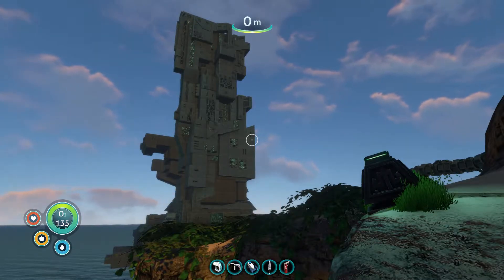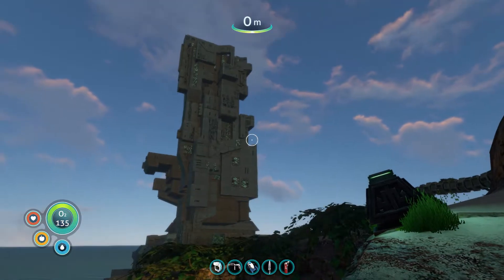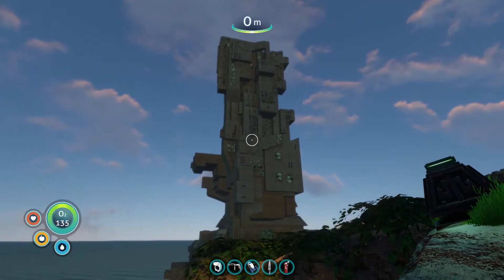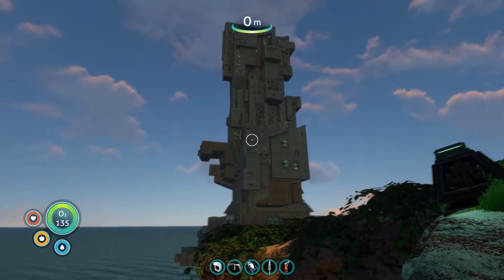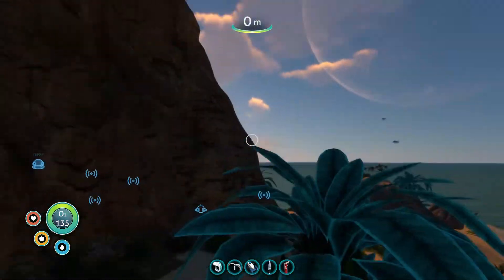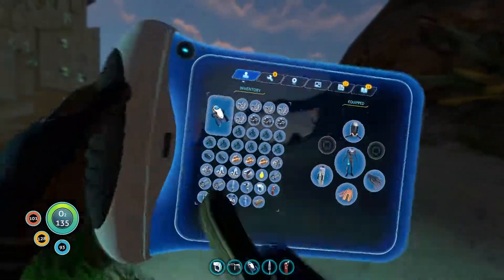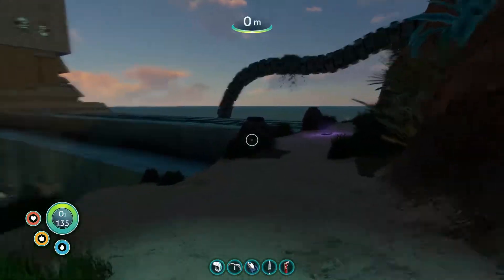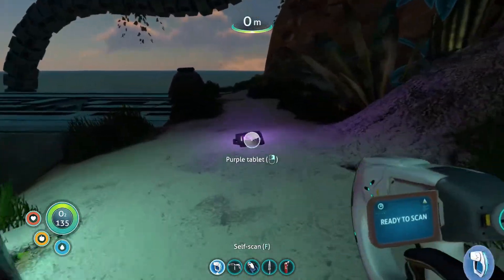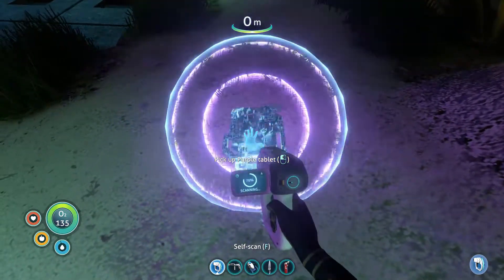Hey guys, how's it going? My name is Brushy and welcome back to Subnautica episode number three. As you can see I'm at the gun - this tower-looking thing is the gun. I managed to get all the way from the Aurora, which is over there, all the way over to here. I have drunk a bit of water and stuff. I need to get the purple tablet which I'll need to open the door.